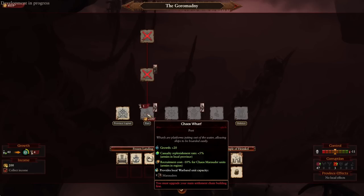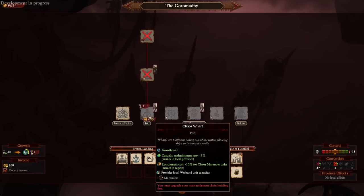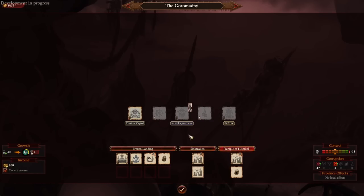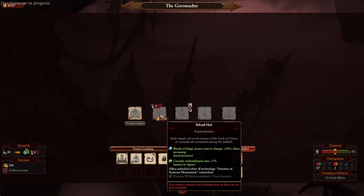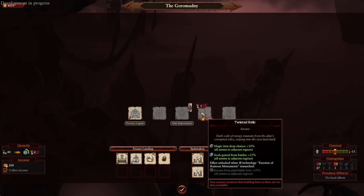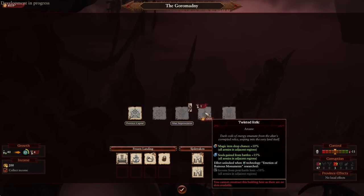For port settlements, you're locked into building the port. It provides 20 points of growth, which is largely useless since there's no upgrade it meaningfully contributes to — 20 points won't make or break anything. The 5% additional replenishment does help, and the 10% recruitment cost discount is nice, plus you get one capacity increase. For a regular non-port county your options are even more limited: altar improvements with replenishment boosts matching the port, a bit of Winds of Magic, an upgrade discount for recruitment, an arcane option increasing item drop chance for all armies in adjacent regions, and 15 additional soul gain.